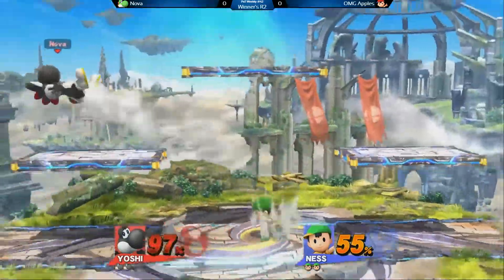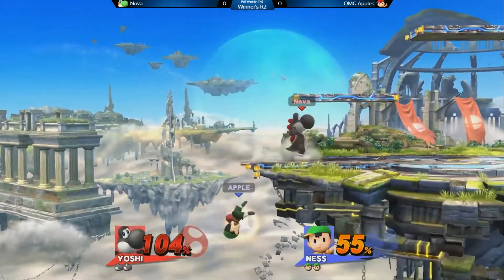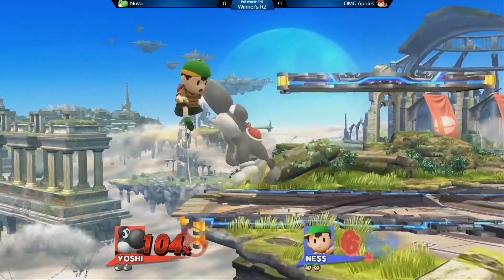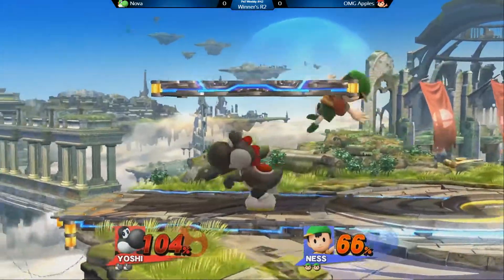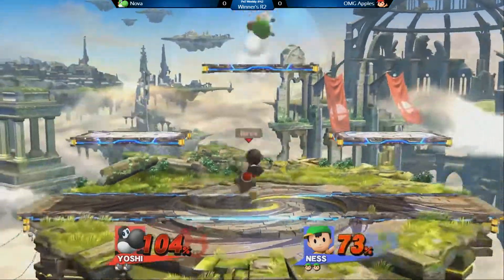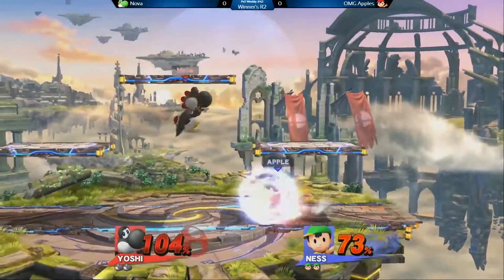That up smash — that looks weird. I think that up smash should have hit. PK Fire caught him, grab trying to look for this KO already. Wow, it's a strong up smash. Jason is definitely not playing around. He really wants to keep Apple from getting back to safety.